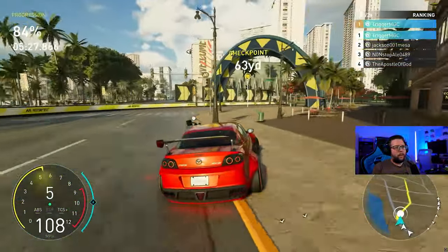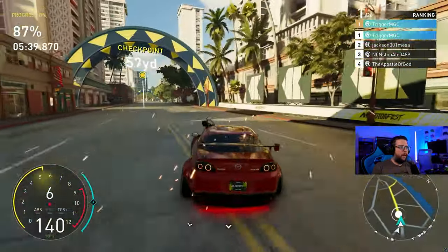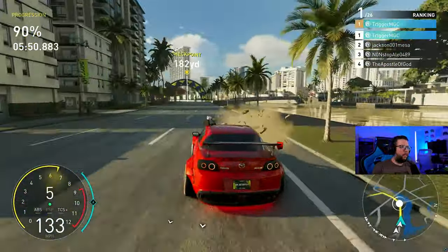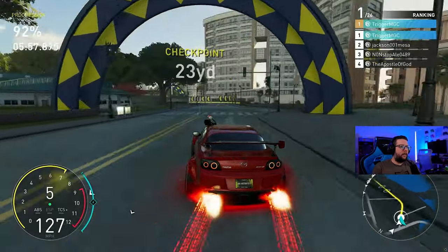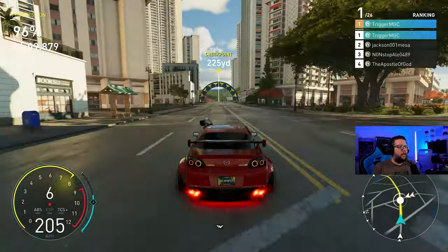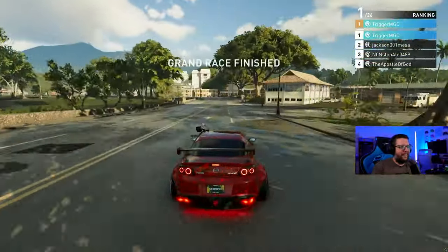We've got Jackson right on us — come on RX8, give me some traction! You see what I'm talking about? Now they're right on me. I don't think I can defend, but we're gonna find out. Let's see if I can just use my NOS usage here and just stay ahead. I took that corner slightly better. Come on RX8, don't fall apart now! We got it — we are going to hang on. The RX8 for the dub, as long as I don't mess up this last section.